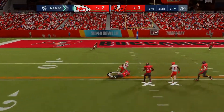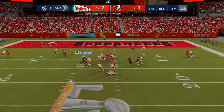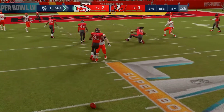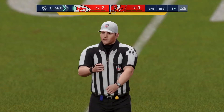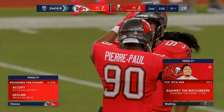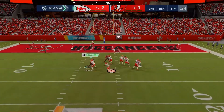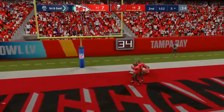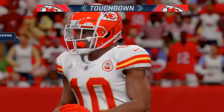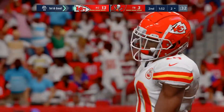Mahomes now on first down — this is complete to Watkins on a slant. Pass incomplete, but the flag in the backfield — this might be a roughing call. Roughing the passer on the defense; you've got to pull off and not hit him. There's the penalty. This is caught by Hill for a Chiefs touchdown — a five-yard touchdown catch, and the Chiefs are able to extend their lead.